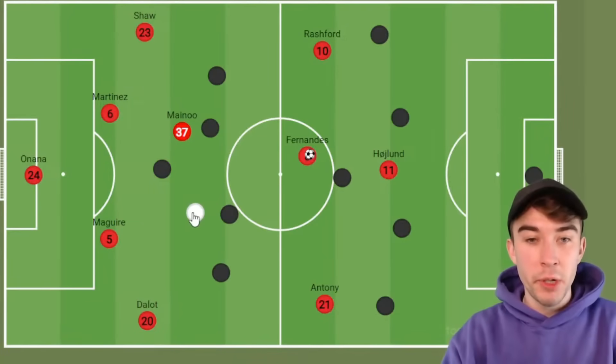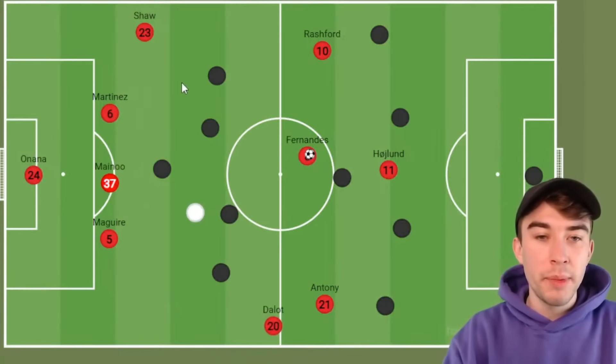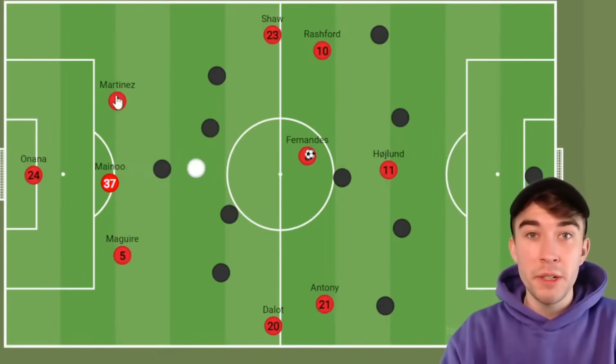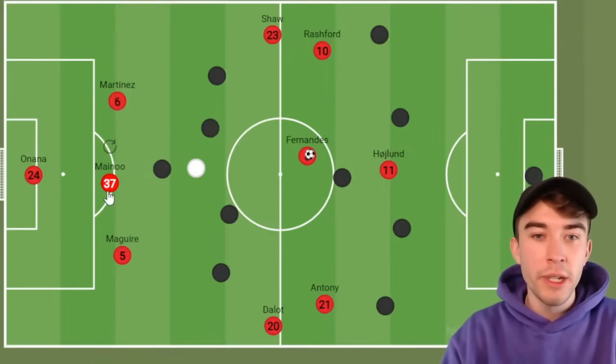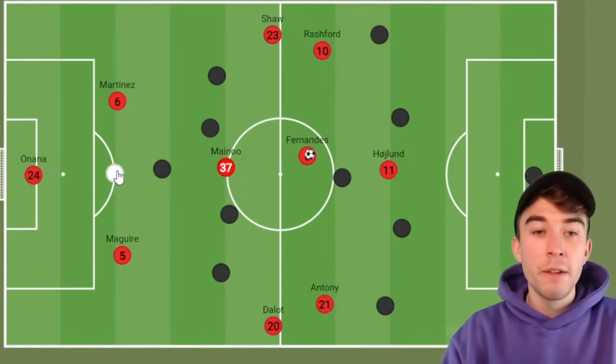Because they're both similar profiles, they can both play similar roles. For example, one minute Kobbie Mainoo might drop deep between the centre-backs and the other midfielder takes up a six position. Then because they're similar profiles, they can just swap, which is really handy. Moving players into different zones confuses the opposition — suddenly Kobbie Mainoo is now playing as the pivot and this guy drops a little bit deeper. Rotations work well because they are both similar profiles.